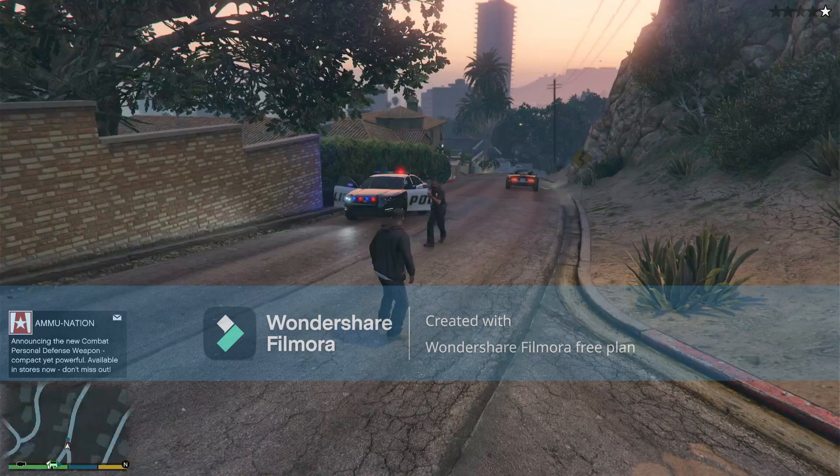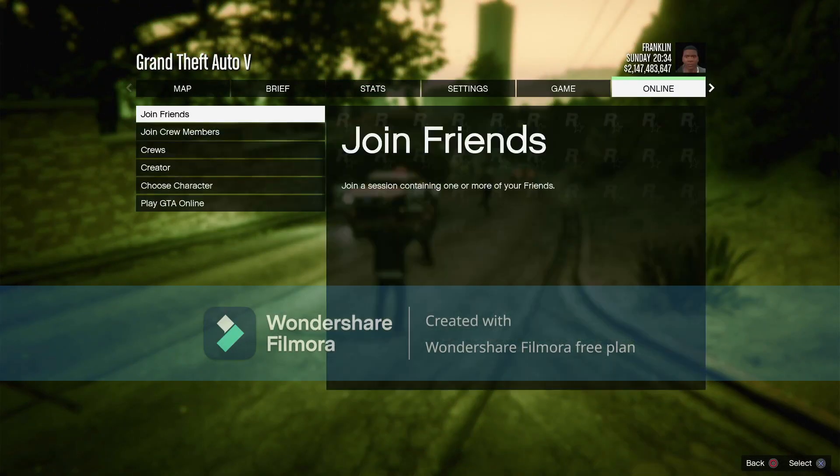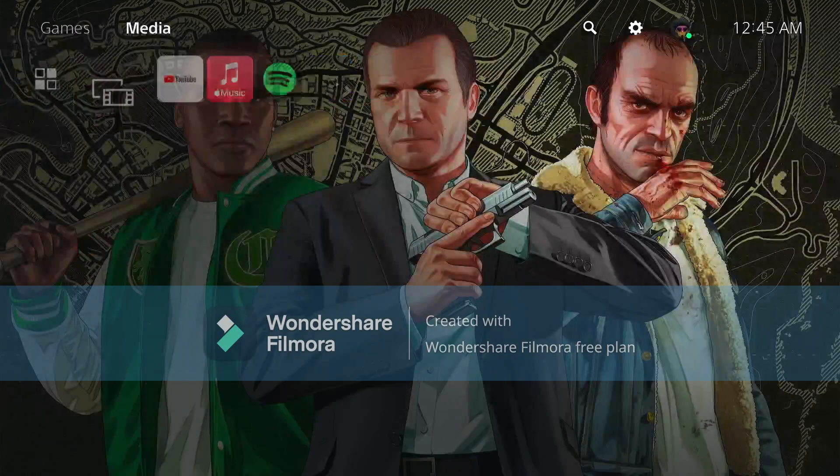Now as soon as you put your hands up, you want to press options then go on to online, click online play GTA Online, press go, accept the alert, and then you want to go to YouTube and open it up.